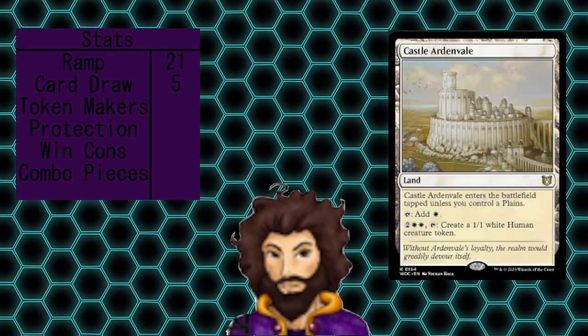With only five sources of card draw in the deck that we've seen, with another piece coming along in the alternate win cons section, you might think that we're a little too light. But we actually don't need to see a ton of cards in order to swarm out our opponents, which is what we're looking to do in this next section. We're going to be focusing on cards that create tokens, and not things that alter the types of tokens being generated, though we'll definitely touch on those in a minute.